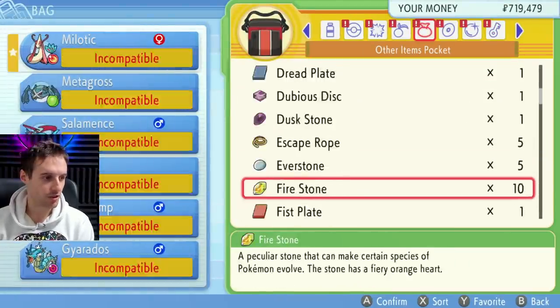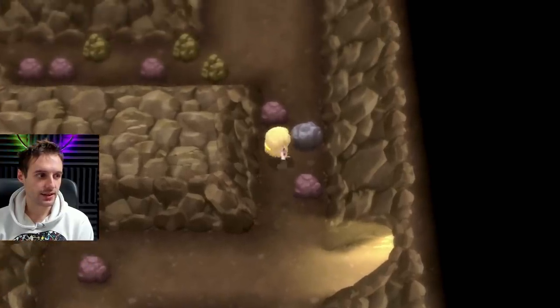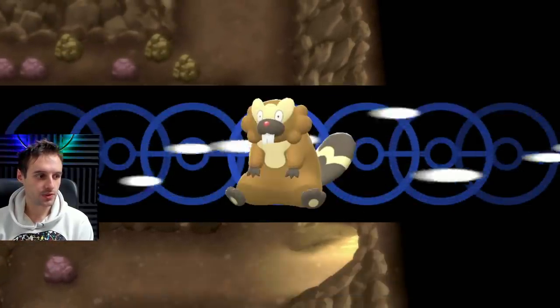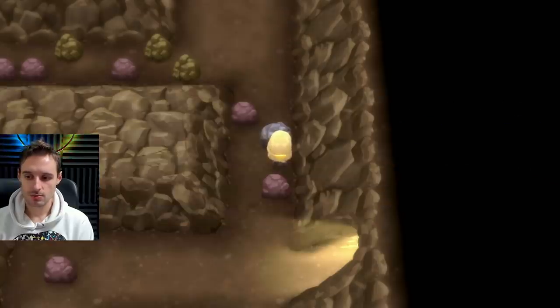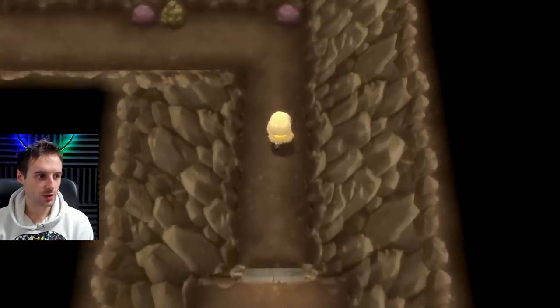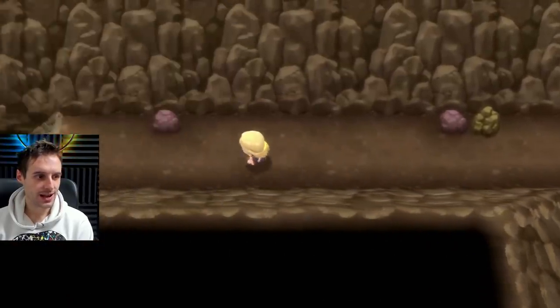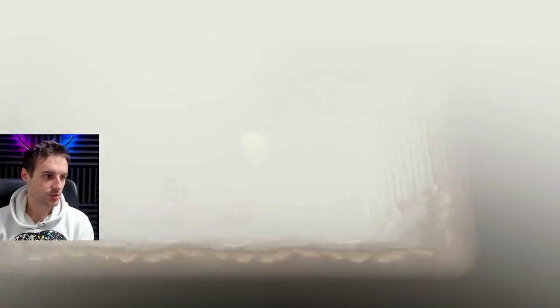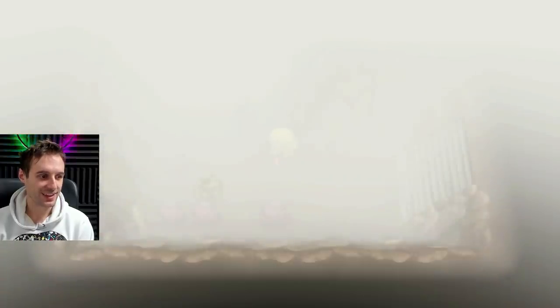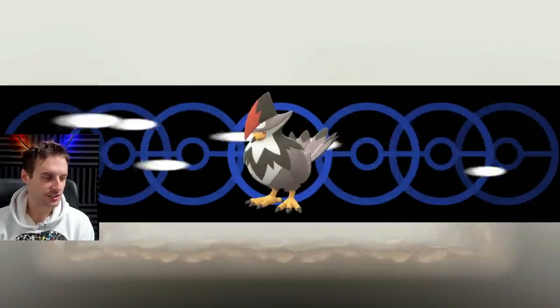From here, let's go up and get the rock out of the way. This is the path to the peak up above, so you will come to it. You'll come to a foggy area — you can use Defog; you don't necessarily have to, but it's going to help. So let's go ahead and use Defog down here.